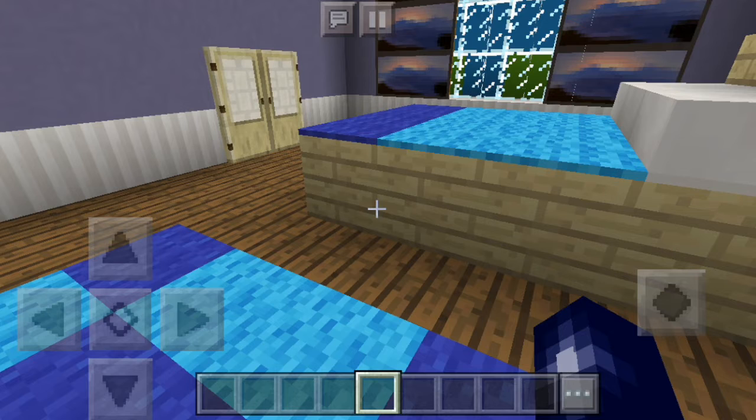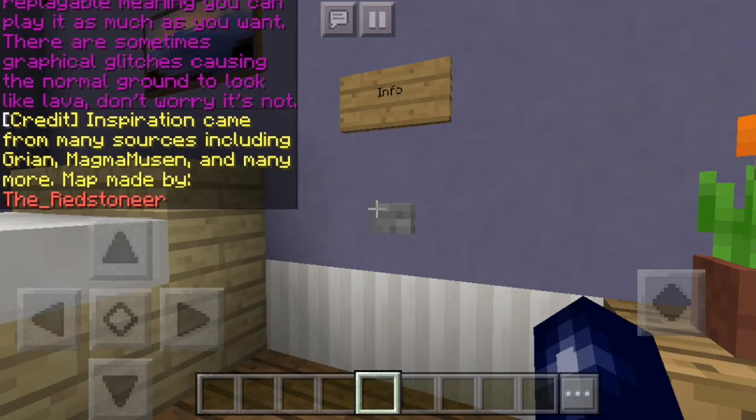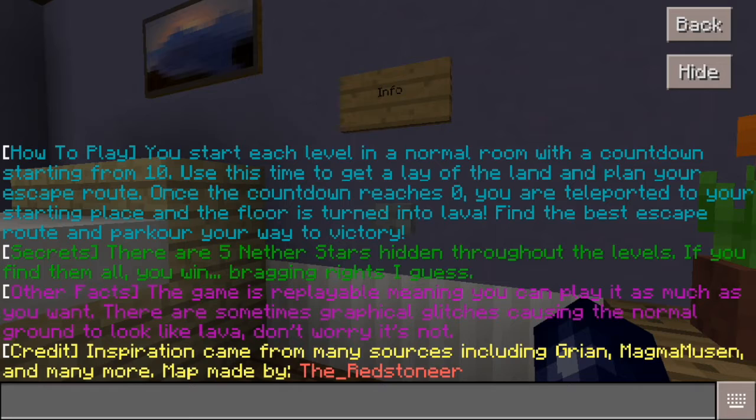So as you might have already seen by the title and thumbnail, I'm doing the Floor is Lava challenge. Let's see the info of this map. How to play: you start each level in a normal room with a countdown from 10. Use this time to get a lay of the land and plan your escape route. Once the countdown reaches zero, you're teleported to your starting place and the floor turns into lava. Find the best escape route and parkour your way to victory. There are five hidden stars throughout levels — find them all and you win bragging rights. The game is replayable. Credits and inspiration came from many sources including Green Magma, Musen, and many more. Map made by The Redstoneer.